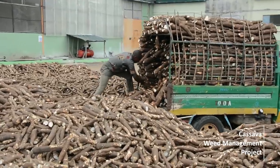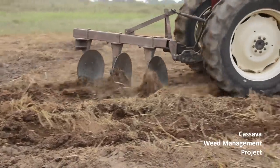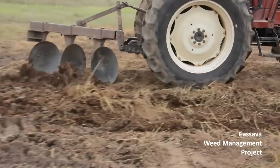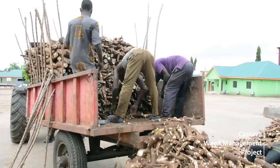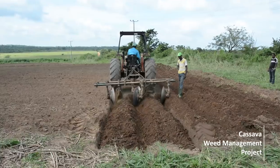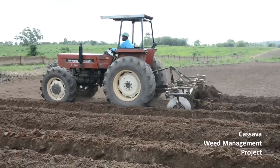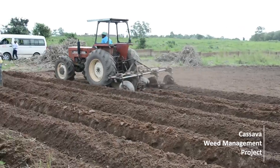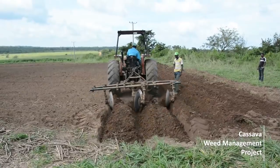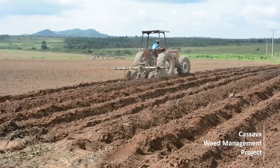Four: Tillage operations are costly but result in higher cassava yields and productive fields. Plowing generally increases yield by at least five tons per hectare. Only invest in plowing if the revenue expected from five tons of cassava exceeds the cost of plowing one hectare of land. Ridging is also recommended if your soil is high in clay content, or if you intend to harvest in the dry season, or if weeds are difficult to control.